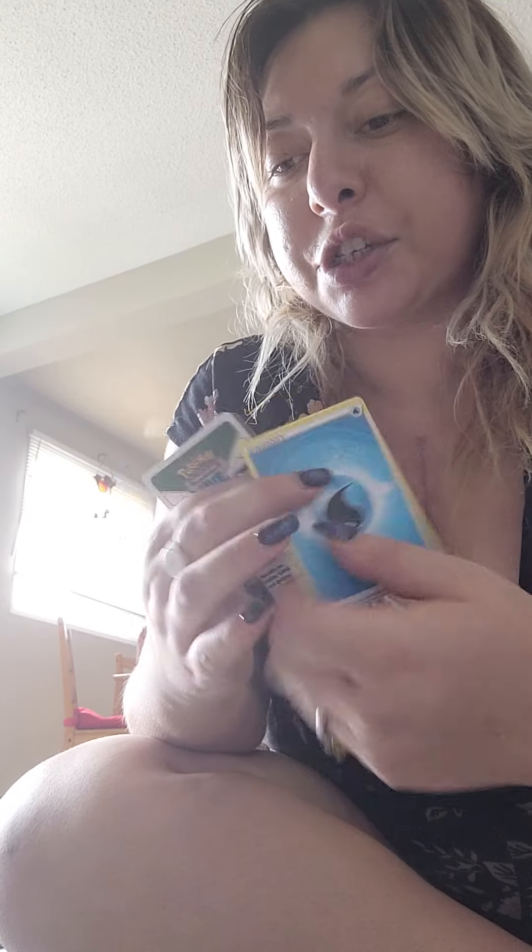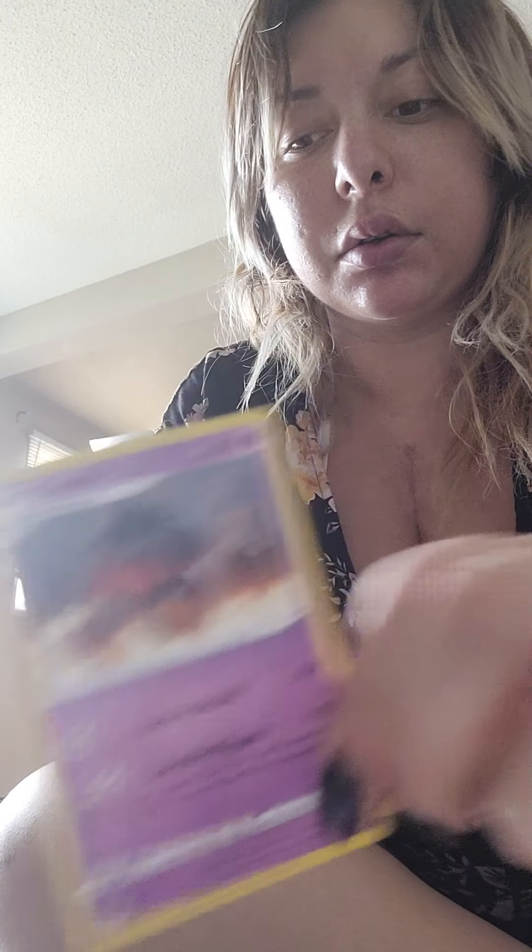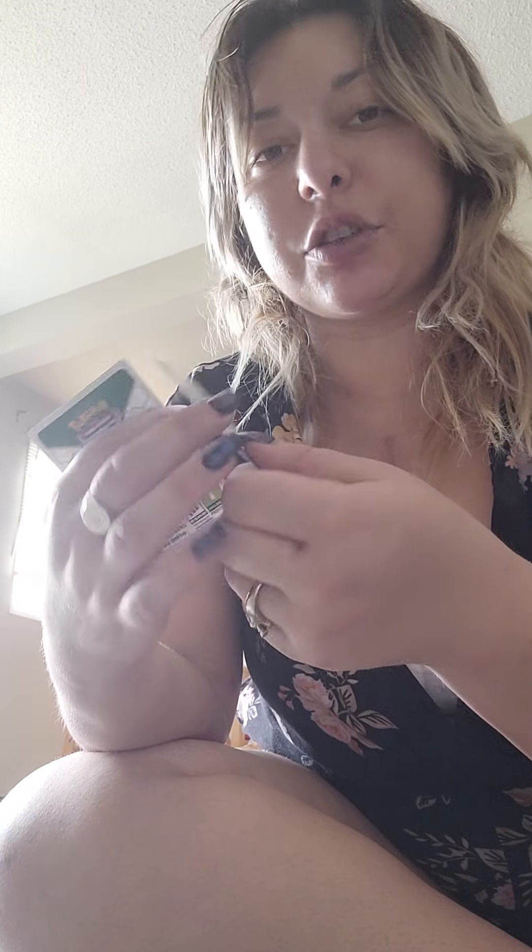Clefable. We got an Energy — not too exciting, but you know, you need them to play the game. Tropius. Cladal. Freshwater sets. Trainer. And of course this — so you can scan it and get something cool. Alright, so that's the first deck.